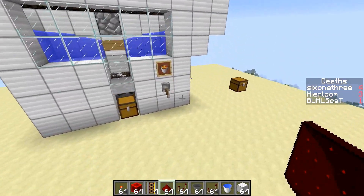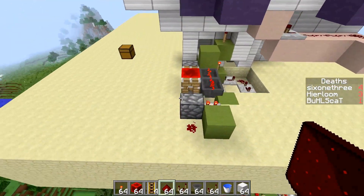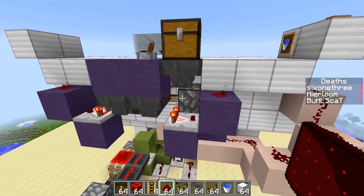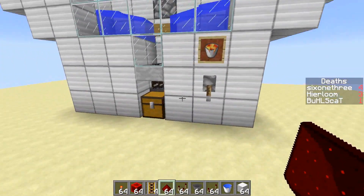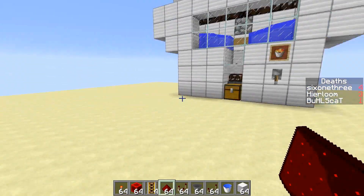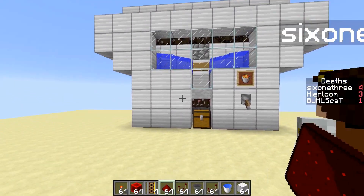We're going to crack on with the tutorial and quickly show you the redstone back here — it's not too much. The different colors are the different circuits that run the three different features. Unless you had anything else to add, Ryan, we can go ahead and jump into the tutorial. I'm good, I think you've got everything there. Let's go ahead and get started.